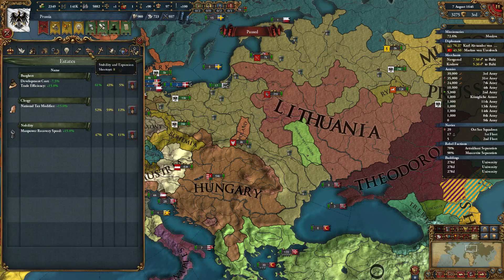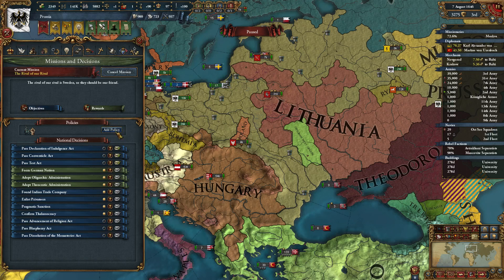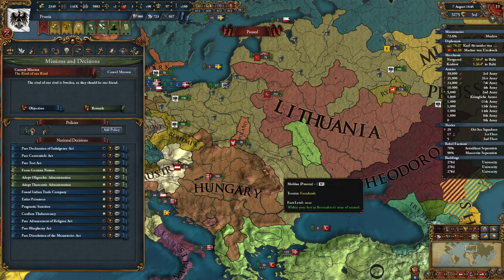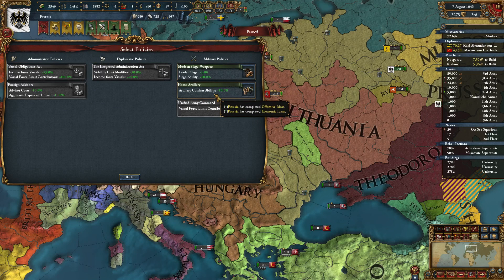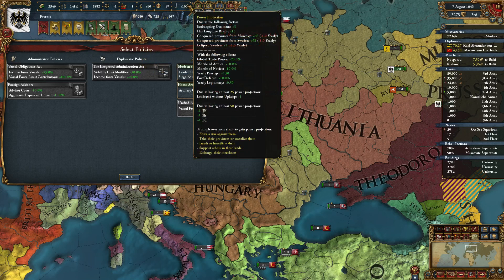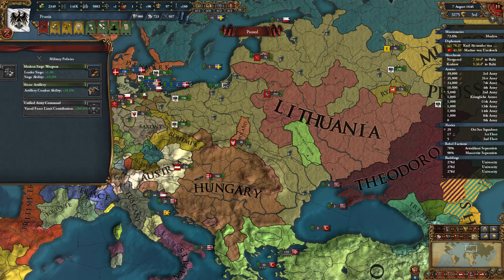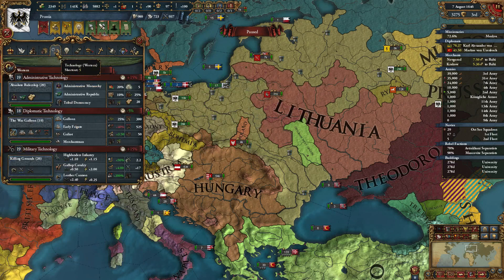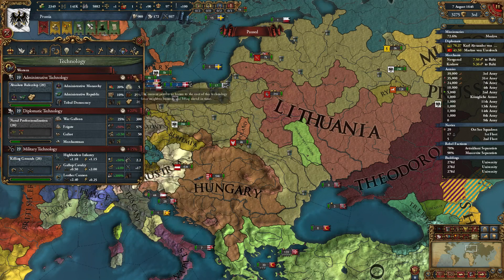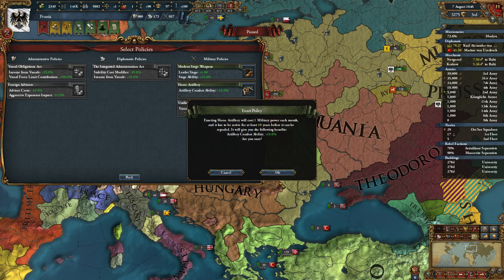We need to activate some policies. I just noticed that when we finished the Economic idea group, we didn't activate one of our policies. So we're going to activate Discipline and Artillery Combat Ability.